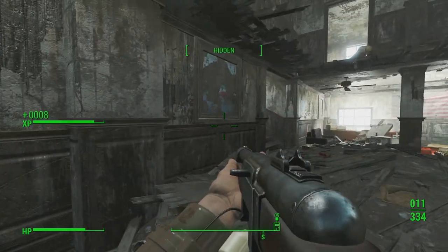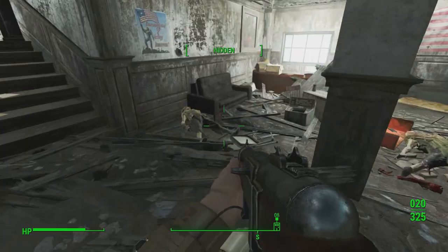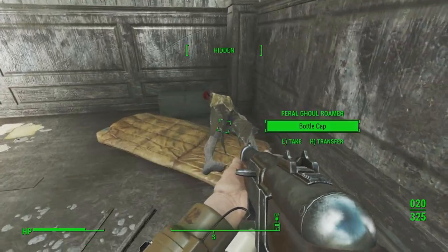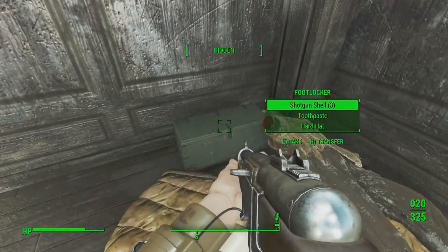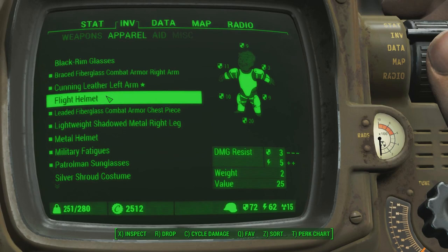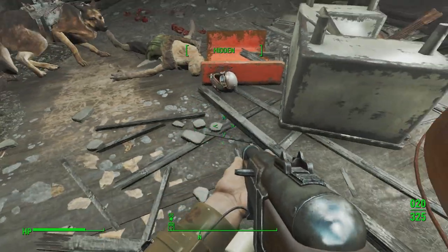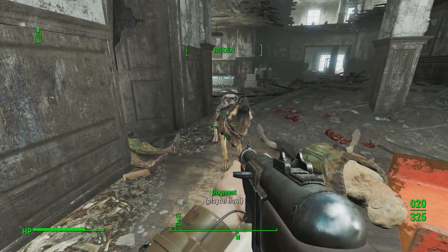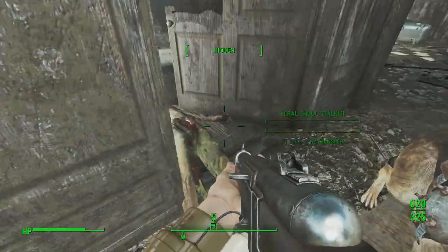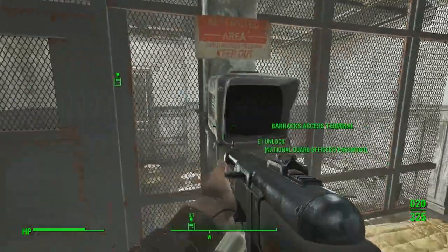Oh nice. There's more of them I believe. Oh man, they're all over the place. Dinner fork — why did I take that? I always ask myself that. Flight helmet — I don't think the flight helmet is very good. Three and five — not very good at all. Oh wait, can we give it to Dogmeat? I'm guessing not — that would be ridiculous. Alright, that would be quite ridiculous though. It's telling us to go through here. Haven't we already opened this? Yes, we have — we even have the password. Open doors. Thank you. Training yard.